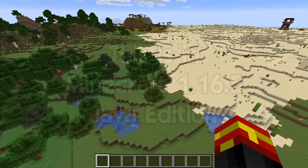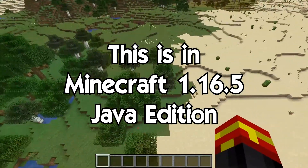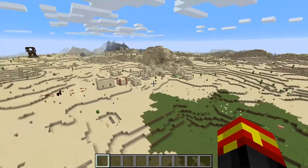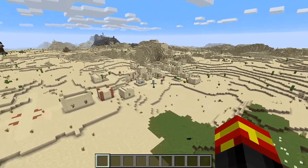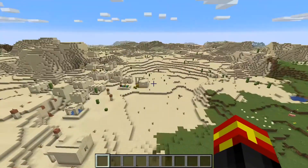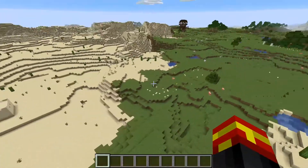The spawn point of the seed is directly here on the very edge of the desert. And it's also very crazy within this seed how many villages are actually around here. There are easily three or four desert villages within this desert, and I think there's also an Acacia village around here as well.